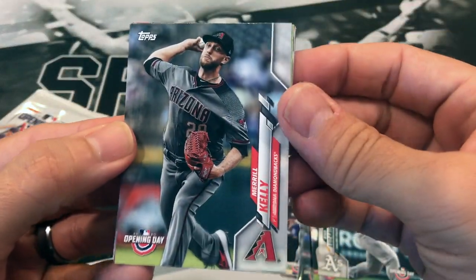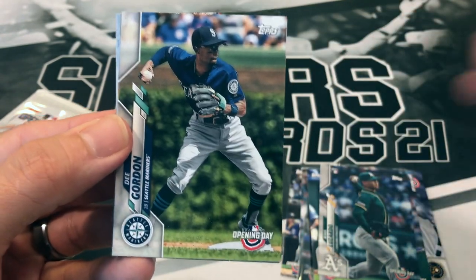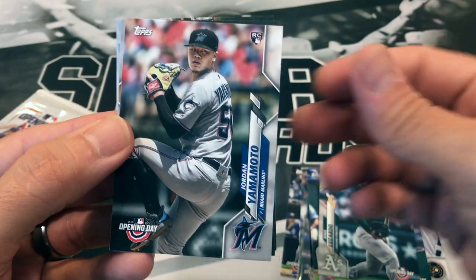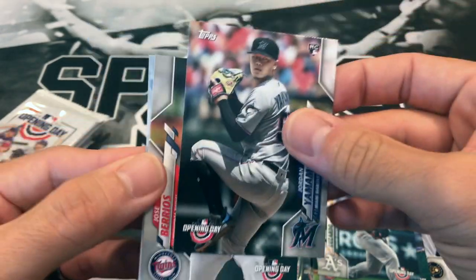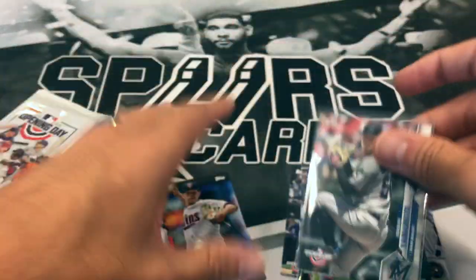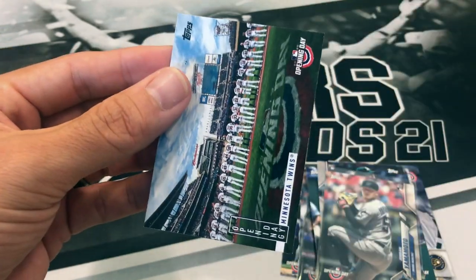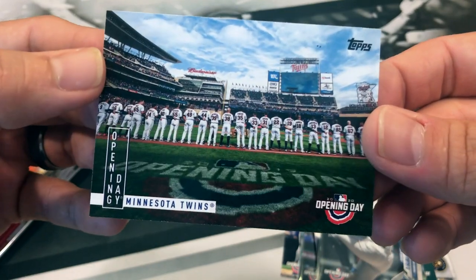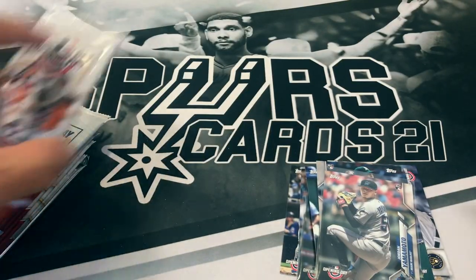We got Merrill Kelly, Jean Segura, Dee Gordon, Jordan Yamamoto rookie - nice - Jose Berrios, and Giancarlo Stanton. With these opening day cards, I wonder if they're going to just reuse these for 2021 Opening Day. It'd be pretty sad to have empty stadium pictures.